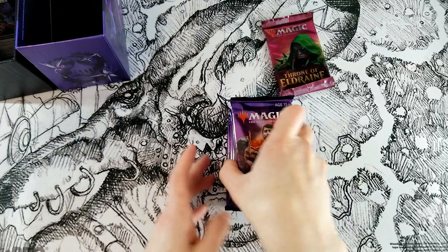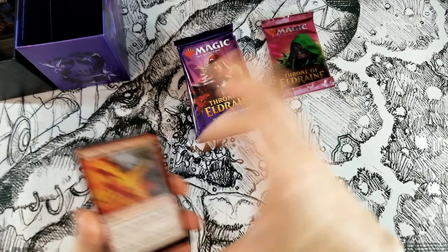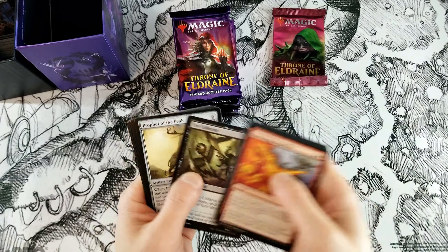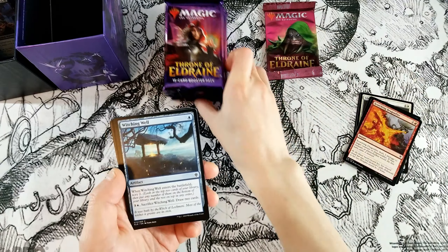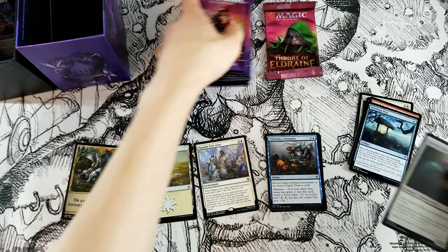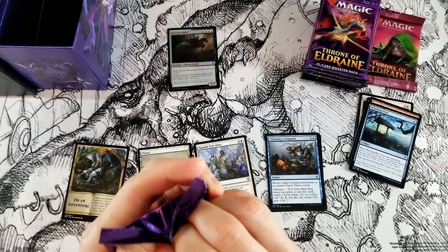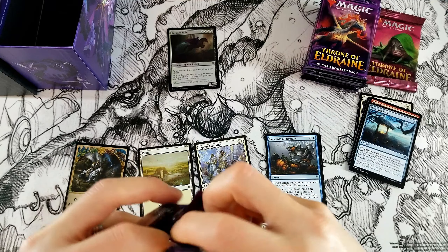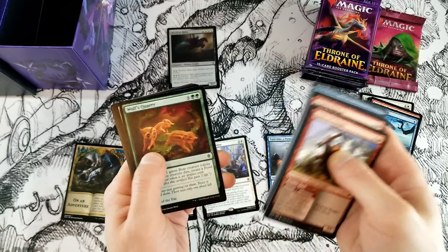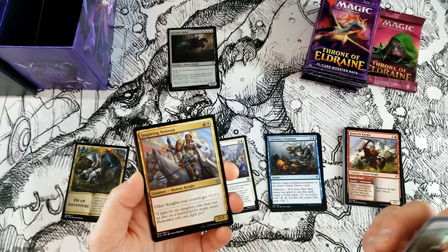Alright, let's get into these packs. Big news: Oko was just banned, Once Upon a Time banned — crazy — all sorts of stuff banned in Standard, stuff banned in Brawl, stuff banned in Legacy and Vintage. Modern is the only one untouched. I guess Pioneer was safe as well. It was interesting — I don't think anyone was surprised that Oko got the axe, but people were still a little worried about the potential that Wizards might mess that up.